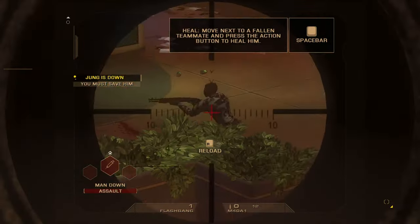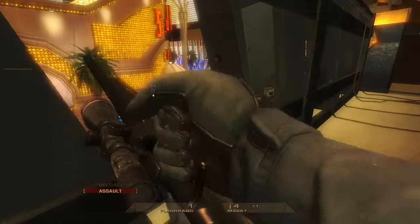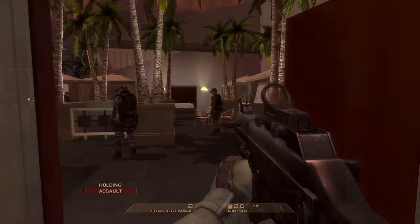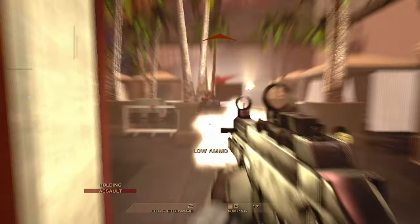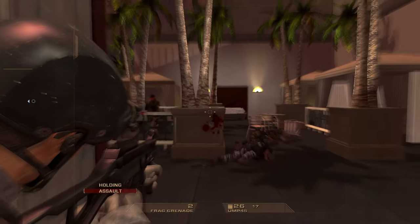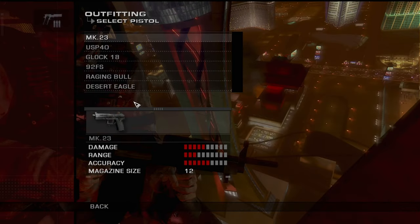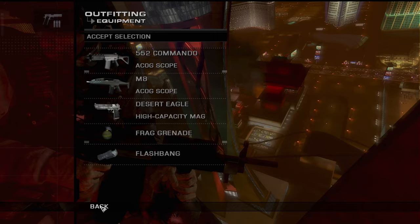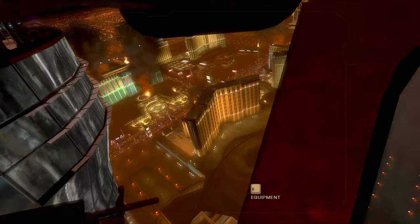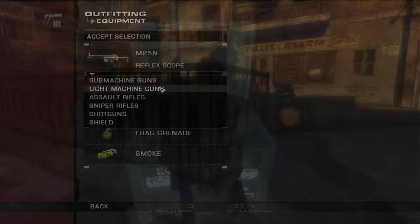Most of the game's weapons and equipment are available to the player right off the bat — there's not really any leveling or unlocking system here. You can pick two long guns, a sidearm, and there are two equipment slots for things like grenades and door charges. You can put one attachment on each weapon, which basically comes down to an optic, laser light, or extended mag in most cases. You can customize your loadout at equipment crates dotted around most levels, or in the command chopper that occasionally carries you and your team between levels. You can also pick up weapons from fallen enemies if you see something cool not available in the equipment crates.